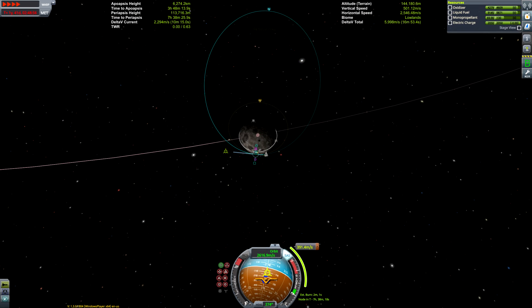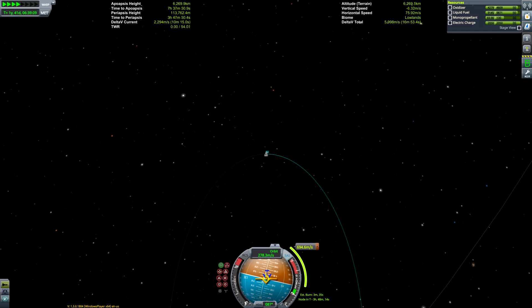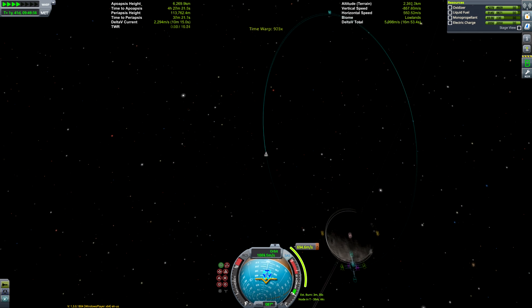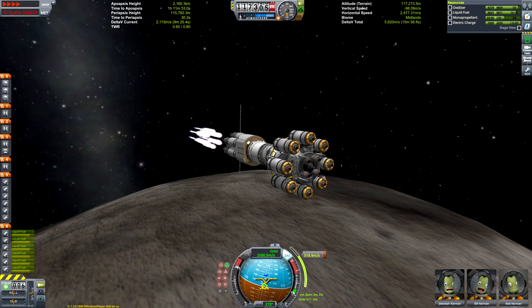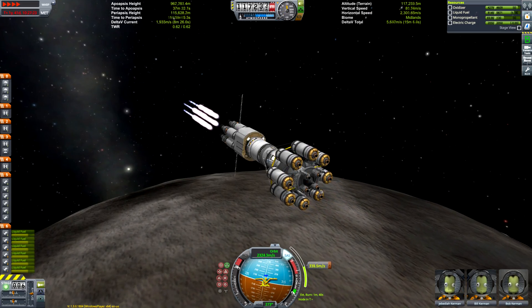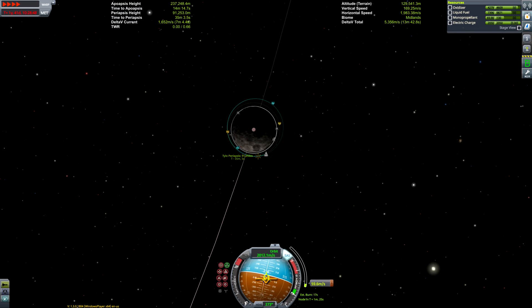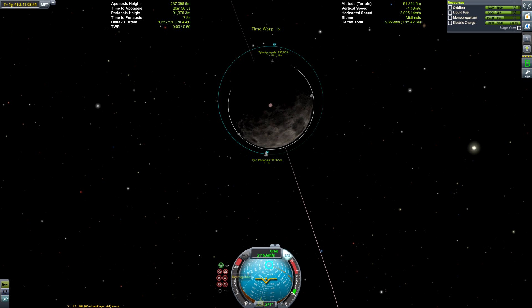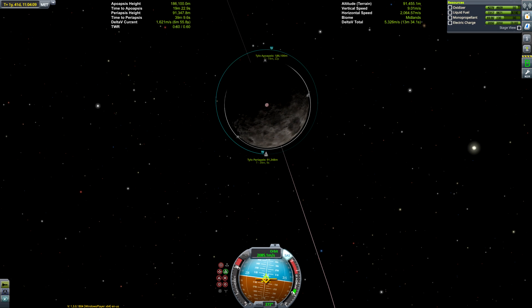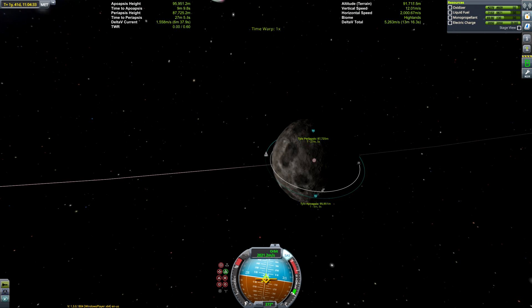For those unfamiliar with Tylo, I'm very confident in saying it is the hardest place to land on in the Kerbal solar system. It's very analogous to Eve — Eve is the hardest place to take off from, and Tylo is the hardest place to land on. Tylo is essentially the same size as Kerbin with the same gravity, but unlike Kerbin it has no atmosphere. So while you can use parachutes to land on Kerbin, Tylo takes a tremendous amount of fuel to slow down sufficiently and land on the surface.